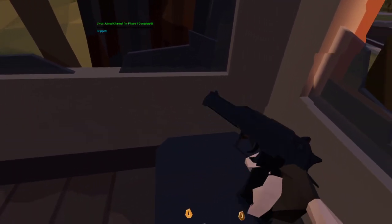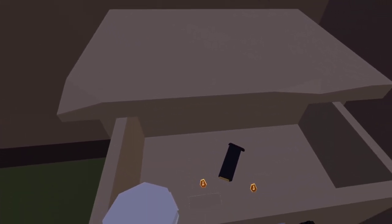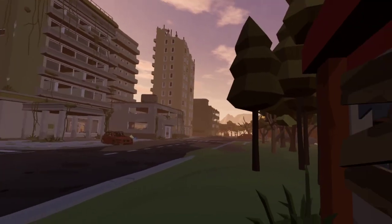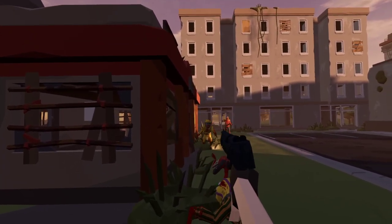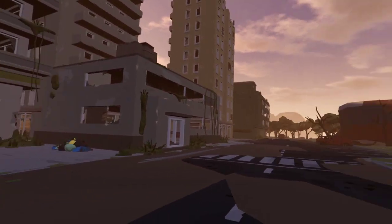Item spawning is in, and we put the grip assist in, so you don't have to literally bend over to pick things up - you have a little distance from which you can grab items. If your health gets low, you'll want to hold on to these health items, they come in handy. As you can see, the zombies are a bit relentless - they just keep coming.